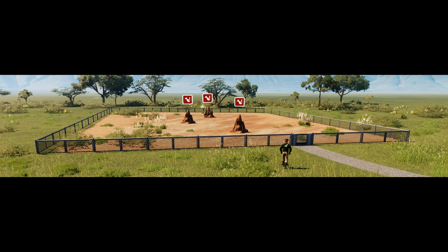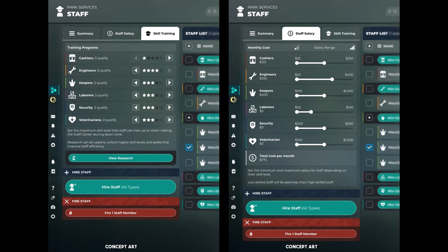When Update 12 releases, many changes will alleviate efficiency woes for players. Staff will carry more resources and queue up multiple tasks at a time, allowing keepers to refill multiple feeders in a single trip, picking the shortest path between destinations. In the staff management menu, players will eventually set the maximum skill level employees can train up to. By training at the staff centre, workers increase their skill level, unlocking role-based perks such as reducing the time it takes to gather resources. Each job type has preset perks per skill level — there is no RNG.